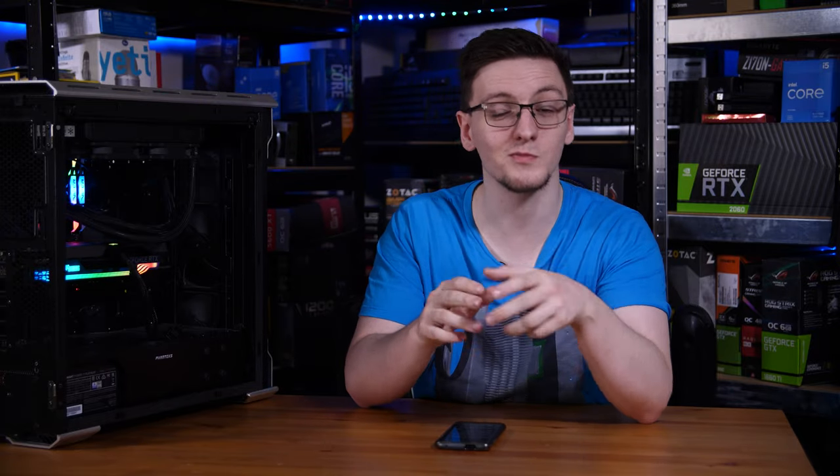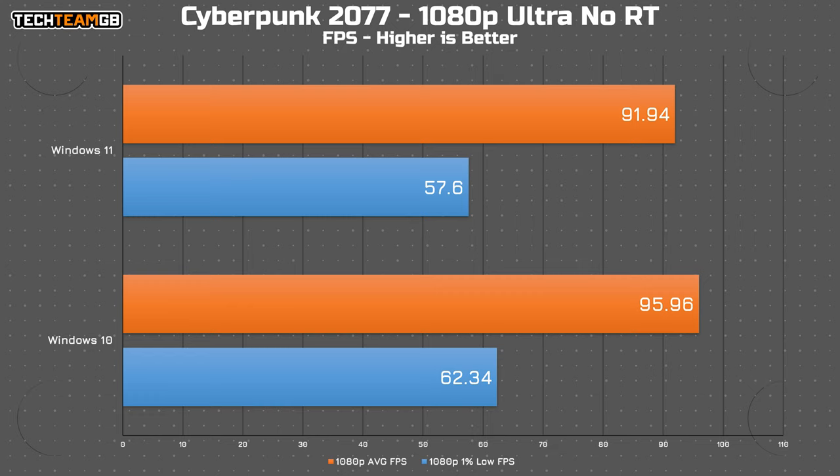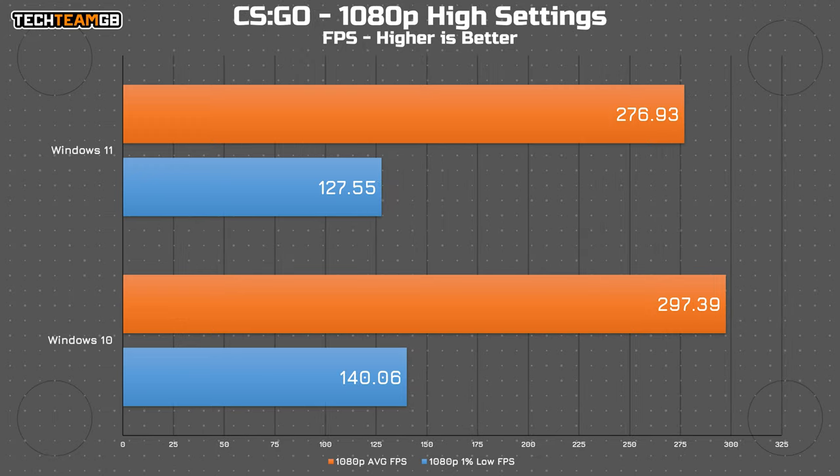But what about those performance figures? Starting off with Watch Dogs Legion, Windows 11 ended up running a little bit slower than my Windows 10 copy — it ran at 89 FPS average on Windows 11 versus 96 on Windows 10, which is around a 7% decrease in performance. In Cyberpunk, it went from 96 FPS average to 92. Not a massive gap and certainly something you're unlikely to notice while playing, although a performance decrease nonetheless. CS:GO also shows the decrease, going from 297 FPS average to around 277 — around 7% slower.